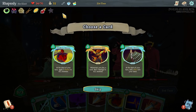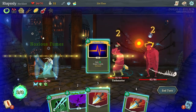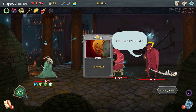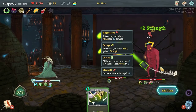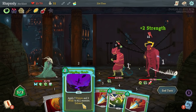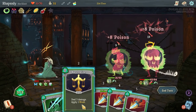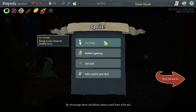I'll be using a power potion here to look for something particularly good. Thousand Cuts? Yeah, sure — every single time we play a card it deals one damage to everyone. I still do need to defend myself so the Gremlin Nob is going to get more powerful over the course of this combat. Front-liner's already down and back-liner is like one turn from down — never mind, they're dead. Beautiful! Because we won that combat we are going to get two rare relics. We got Ice Cream — energy is now conserved between turns — as well as Bottled Lightning.